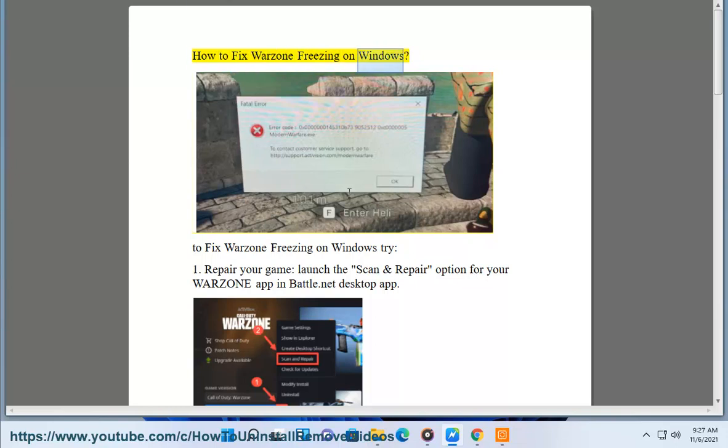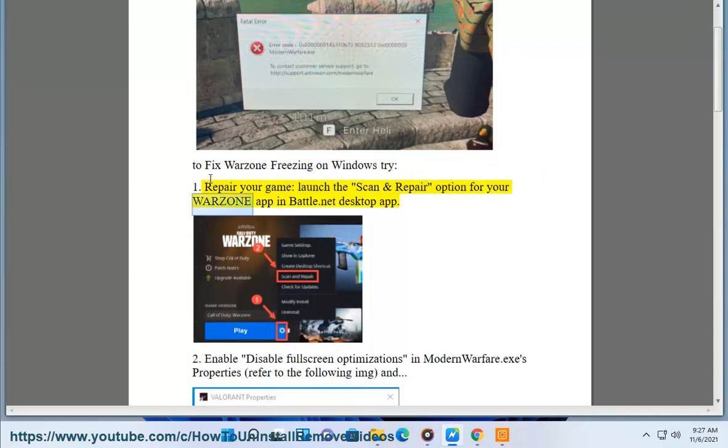How to fix Warzone freezing on Windows. To fix Warzone freezing on Windows, try: 1. Repair your game — launch the scan and repair option for your Warzone app in the Battle.net desktop app.